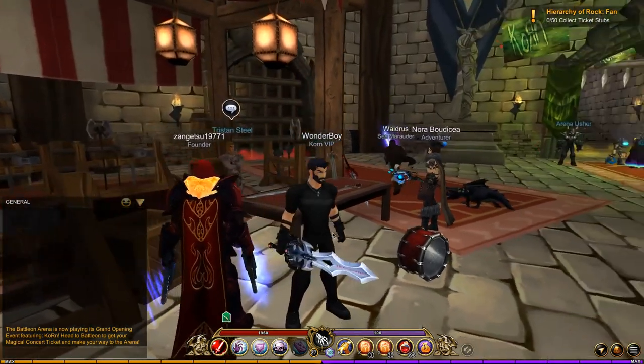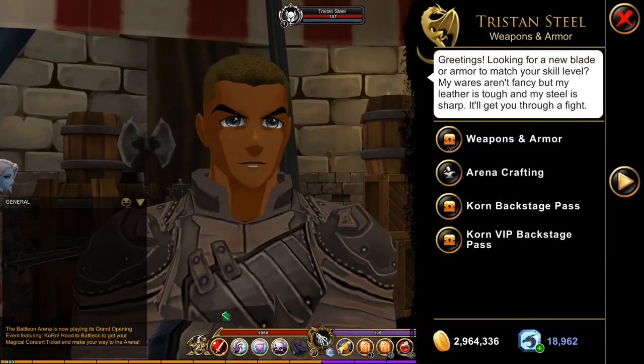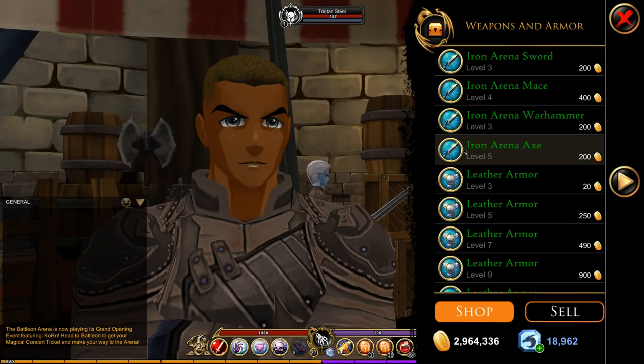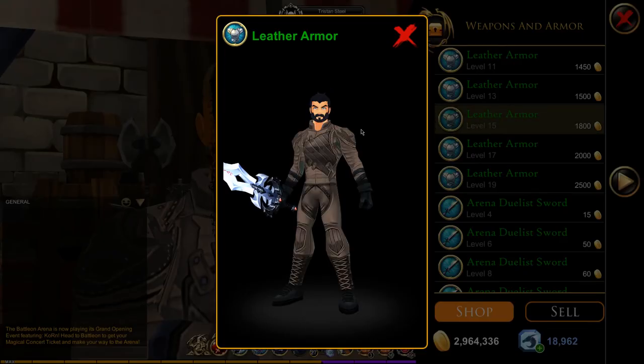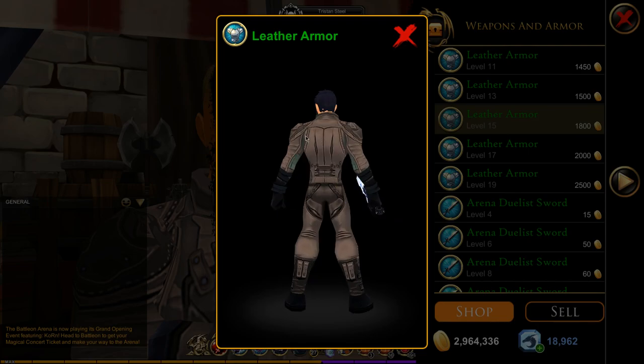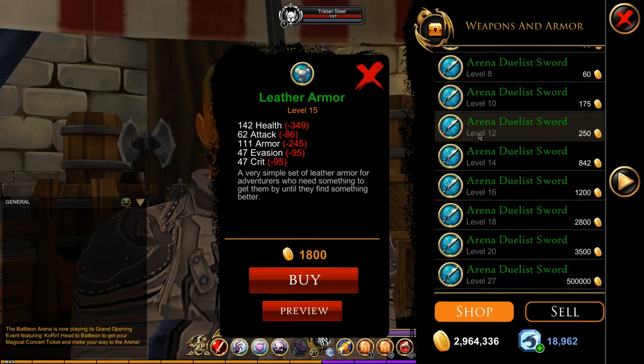So we're going to talk to Tristan and go to his weapons and armor. He has plenty of items for sale and they're pretty good. I like the leather — that's kind of nice, wish it was a bit darker, but it's nice. If we keep scrolling down you can see...